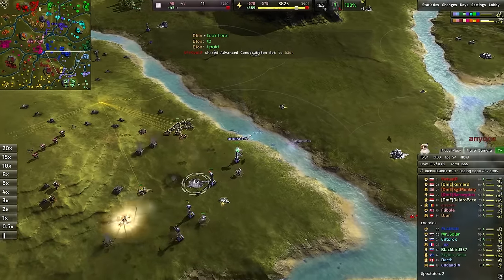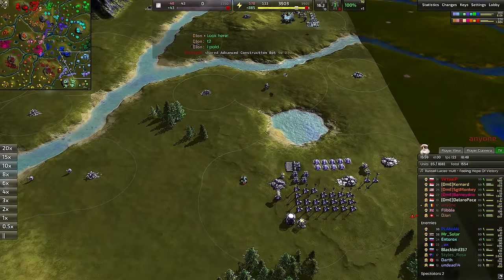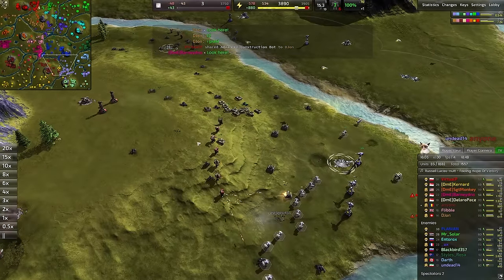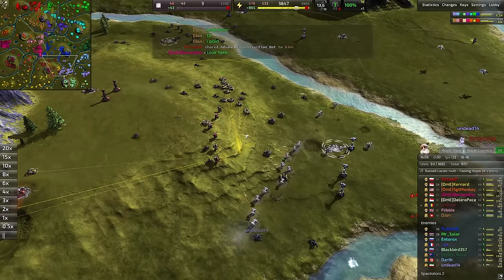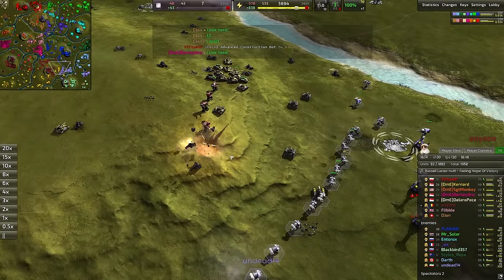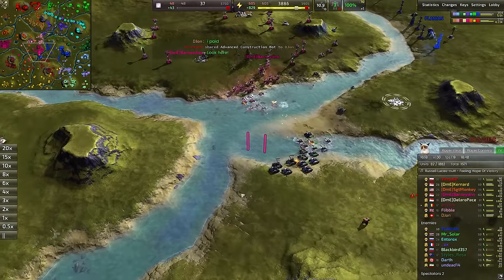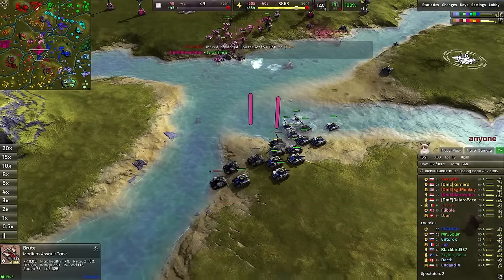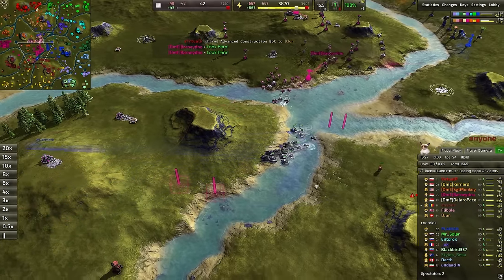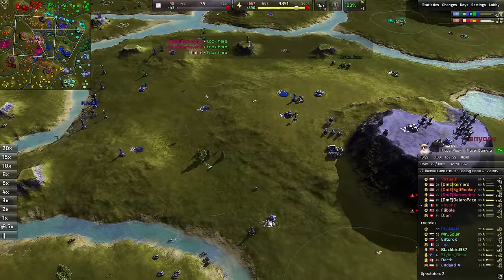Undead 14 in a lot of trouble here — medium tanks rolling forward as the Lavender Commander is forced back. We have the T2 economy, but don't have the T2 lab — a critical oversight right here from the Lavender Commander. These T2 units are going to trade out quite nicely against T1. If we don't get that T2 transition in soon, eventually it's going to be a runaway effect. Meanwhile, we're watching these Rocketeers absolutely dismantle a whole bunch of Fiends down here. A big old medium tank ball moving around the map for the Blue Commander, trying to trade out these medium tanks for a little bit of value.